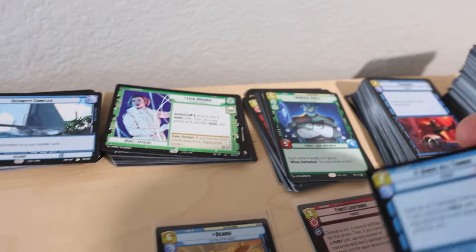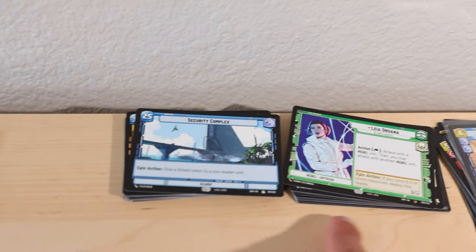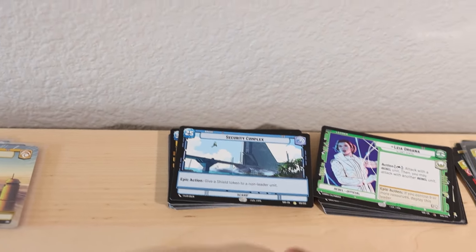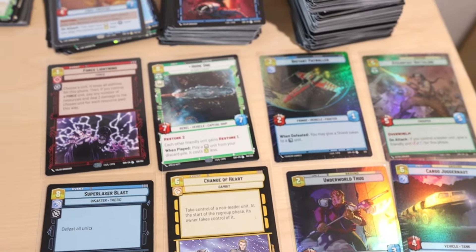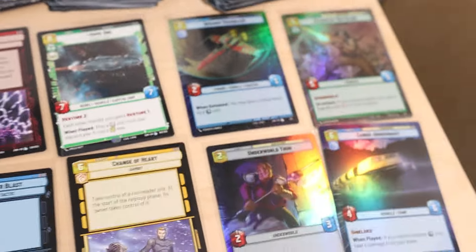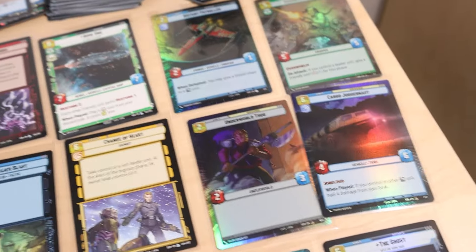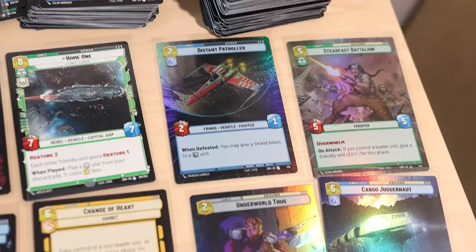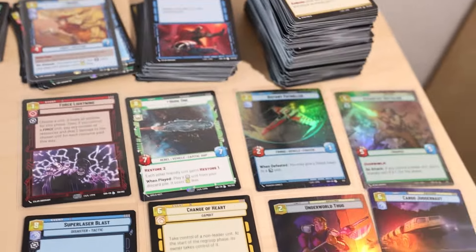We got our rares right here which include a lot of my favorite characters including the Bendu and General Krell - some really nice pickups. Next to that we got a whole bunch of character cards whether they're common, rare, or uncommon, just going into one pile along with our bases. I pulled the ones aside that I might want to collect. Out of the entire box we ended up getting four different hyperspace foil cards - ranging from three commons to one uncommon, that being the Distant Patroller. Four in one box - pretty solid.